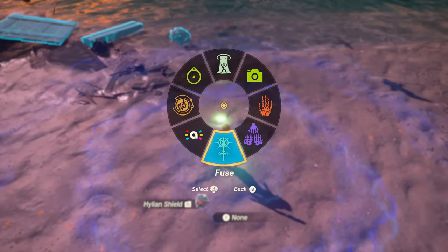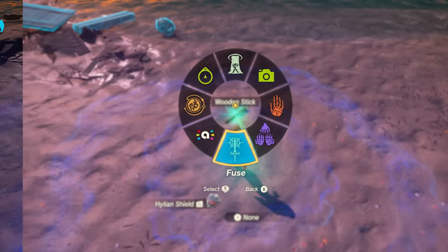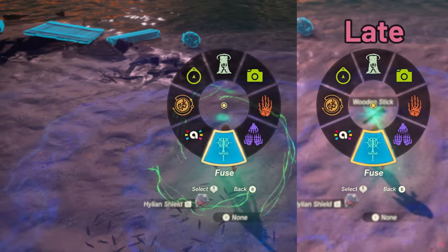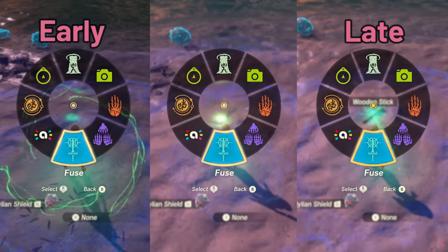Now while continuing to hold the L menu, you can look at Link. You will see one of three things. If you still see the weapon on the ground, you pressed ZL too late. If you see the green fuse effect on Link's back, you likely pressed it too soon. But if you see neither — and maybe a little bit of green but no weapon and nothing on his back — you are successful.